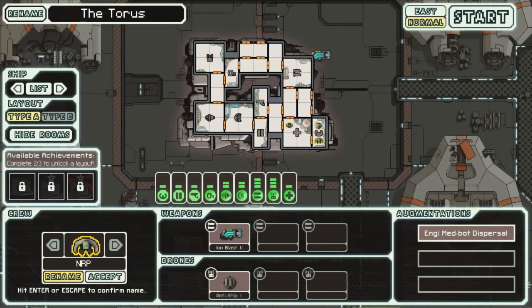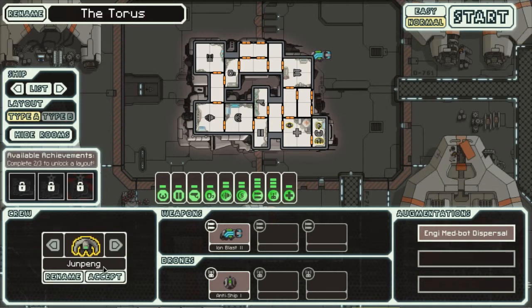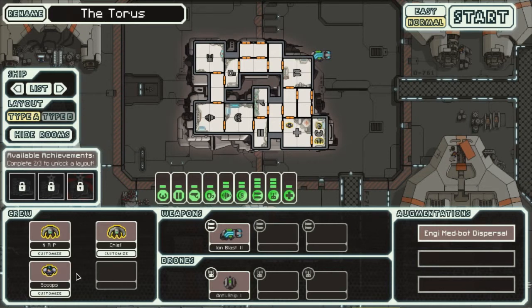We're going to go in and rename him Master Chief, because we already had Captain Keys. Now we're going to have Master Chief and we're going to put him on our weapons, because he's the master and he's going to bring the pain. If there's a teleporter eventually, maybe we'll get another Master Chief to board ships.